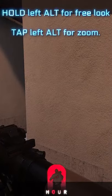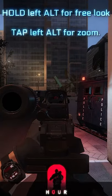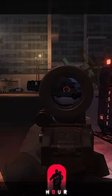Remember that if you hold the Left Alt key, it will activate the free look, so simply tap Alt if you want to activate the magnifier.